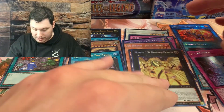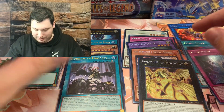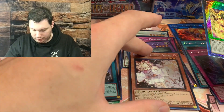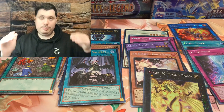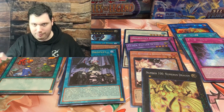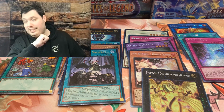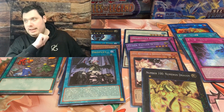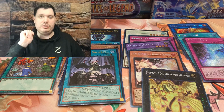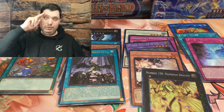A bit unfortunate on the last pack, but holy cow, look at all this stuff. I think the best pulls were probably the Forbidden Droplet Ultimate Rare and the Collector Rare Ash Blossom and Joy Spring. But I'll find out when I'm editing - so you guys will be seeing it before I do currently. This has been the Rarity Collection opening. Let me know if you want to see more, because I definitely want to do more next week. Until then, my card cabinet is closed - I'll see you all next time.